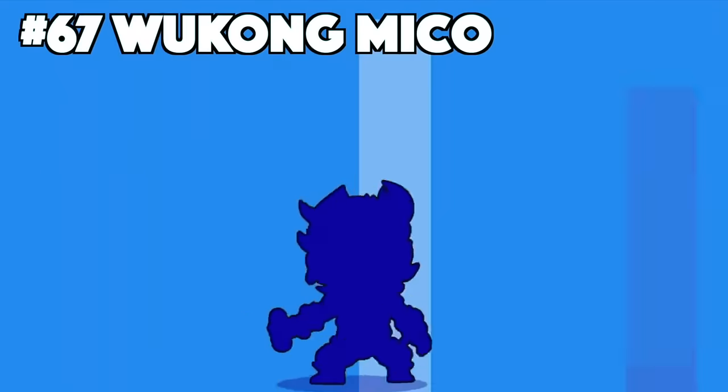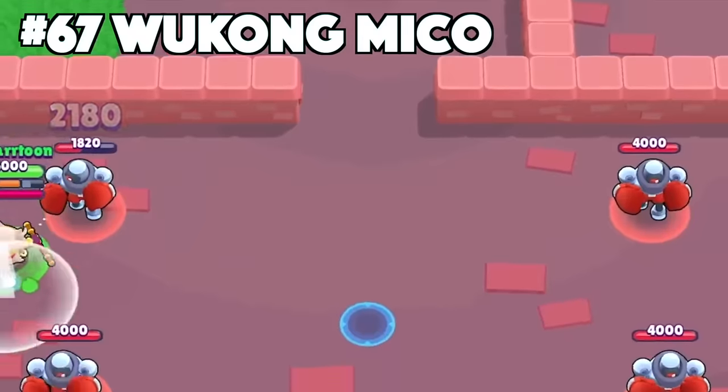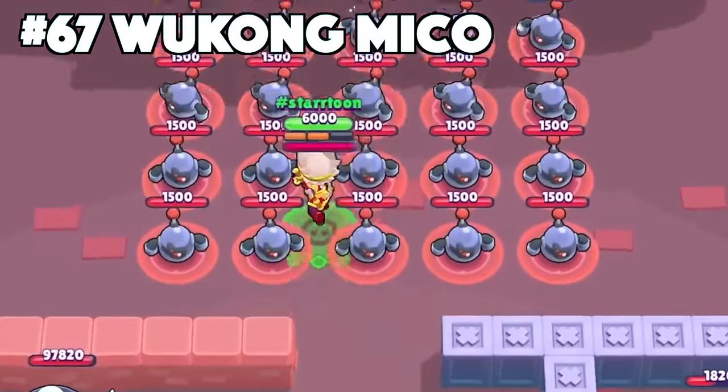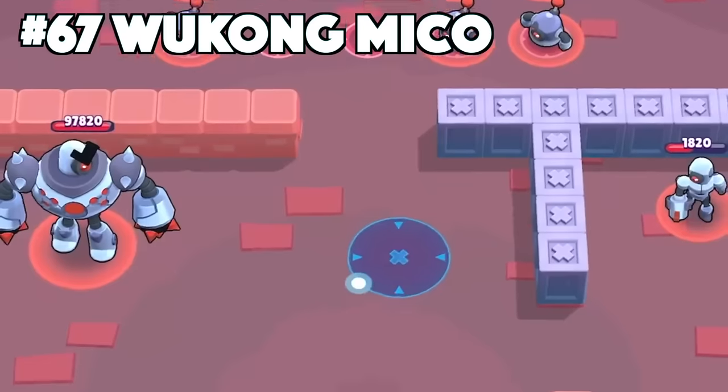Miko's best skin is Wukong Miko. Wukong Miko is a controversial one because it is indeed a legendary skin. The community believes it isn't worth it because of how good Grouch Miko is. However, you can't deny all of the effects, animations, texture, and custom takedown effects that just amplify this skin to be the best. If both skins cost the same, which Miko skin would you choose?